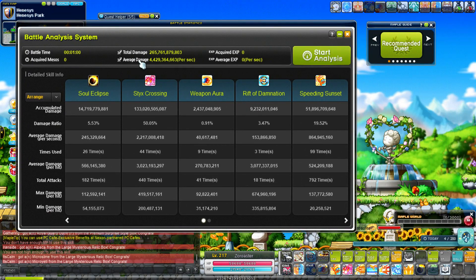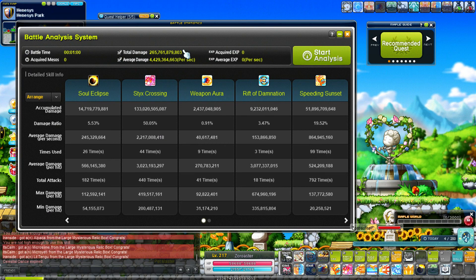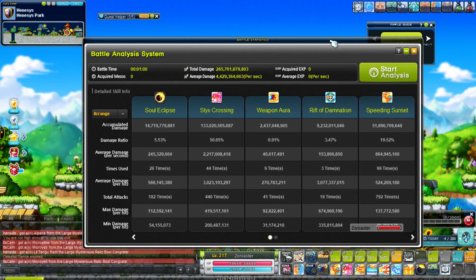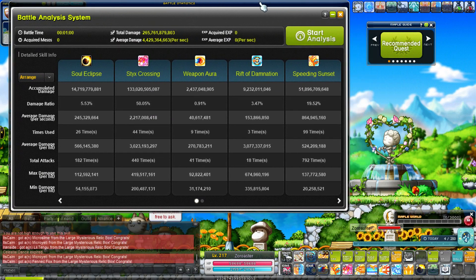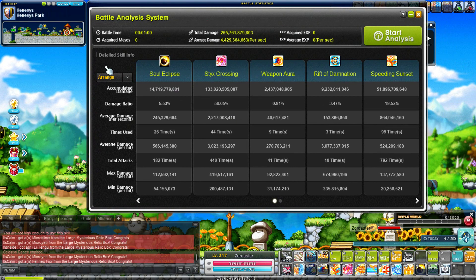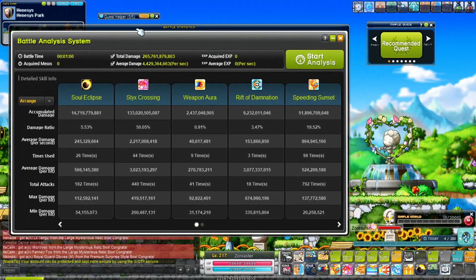Alright, so this is my one minute damage test. I think in my last video this was at 190 million — that was really messed up. If you guys haven't seen the video yet, it's called my Day Zero to Day 30 progression on Reboot, where I started this account from scratch with nothing and saw how far I could get in 30 days. Now I'm just working on this over time. As you can see here, Sticks Crossing is the number one DPS skill because it's absolutely busted.